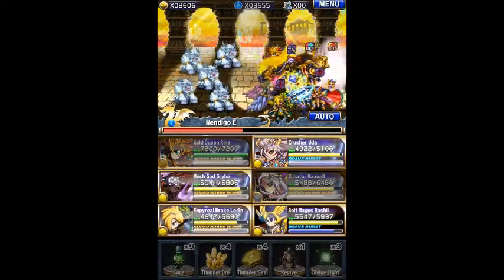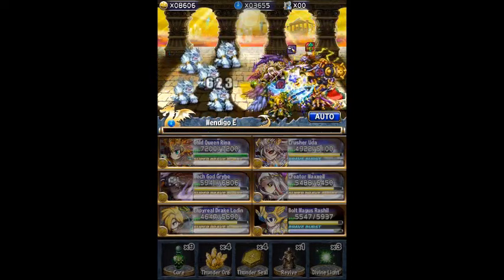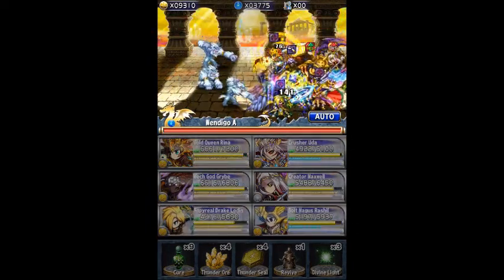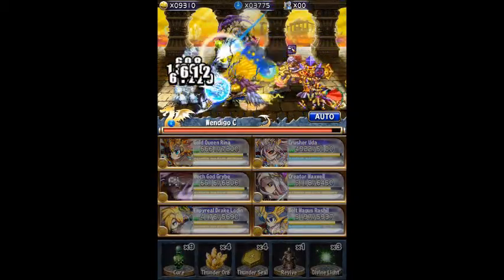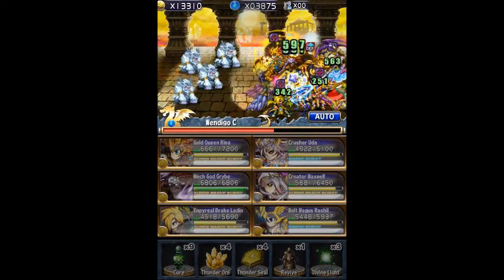These dungeons feature Lucina, and she's a problem because she's a water unit but she is an Earth Elemental Changer, so it's advised not to bring a full Thunder team along. What I did is I brought a Maxwell friend, because I still haven't beaten Maxwell, and my best Thunder squad, and I one-shotted them in the third battle.